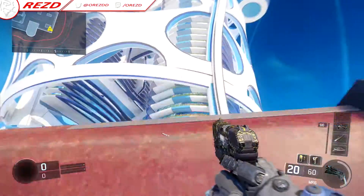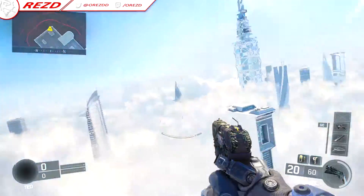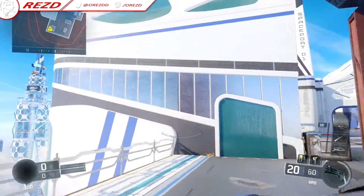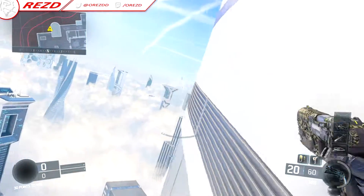You can't get on top of these — I've already tried it to show you guys. There you go, you can't get on top of them, but you can wallrun on them, so maybe go for that and then go off the map. This building you can wallrun on the entire way around, so go around it like so.